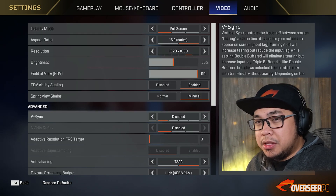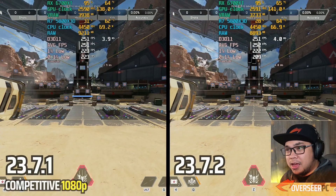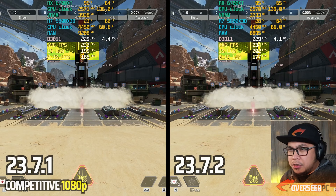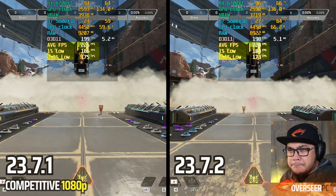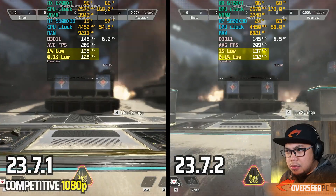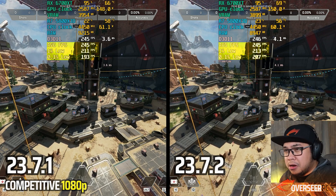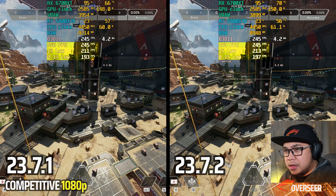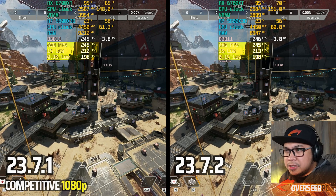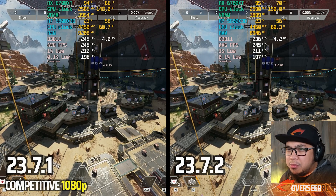As always, we're going to be testing at 1080p competitive settings in Apex Legends, starting out in the firing range with some smokes and effects. They're pretty close in there. Let's see what heavy action scenes look like — it looks like our latest driver is probably slightly more stable. Still shots are pretty close as well. Less RAM usage and less VRAM usage too, though there's not much difference. Let's move on to Fortnite.